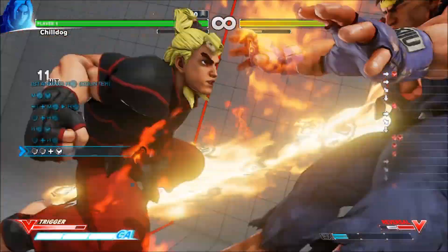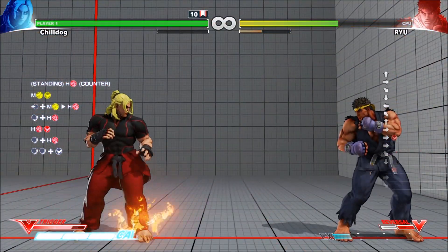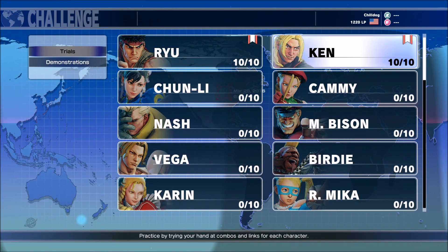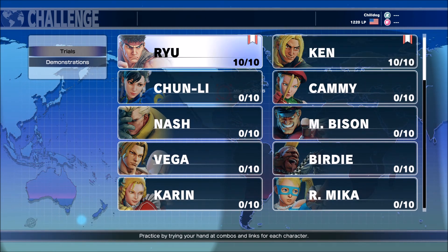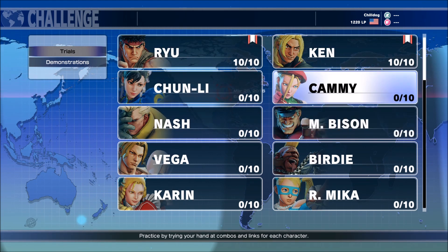All right, feeling pretty happy about that. So guys, hopefully you found this helpful - just a little exhibition of what you'll find in the trials and some of the core concepts that you can take away. Pretty much covered everything: special canceling, super canceling, V-trigger canceling, target combos, link combos. These are pretty cool so I'll probably be doing more of these in the future. Let me know if you enjoyed the video. Thank you for watching and good luck out there.